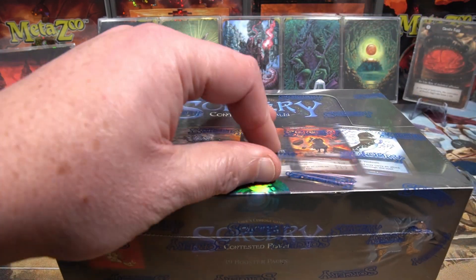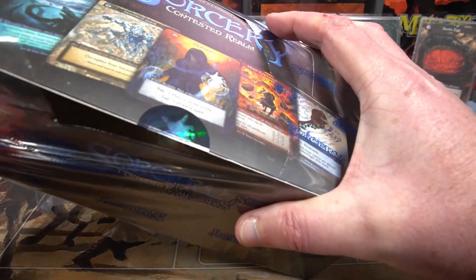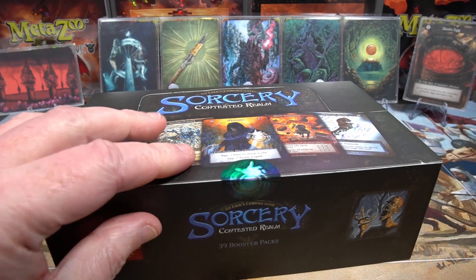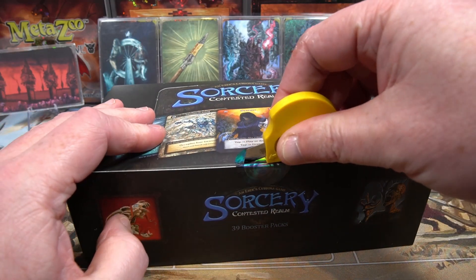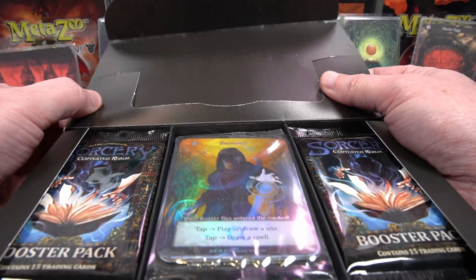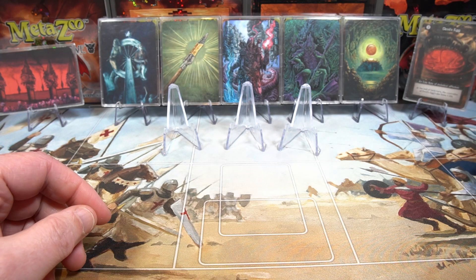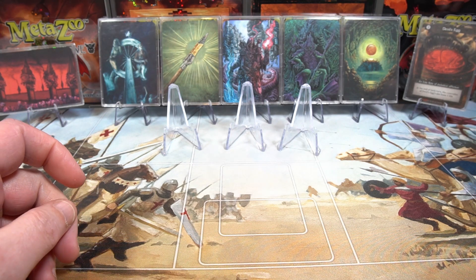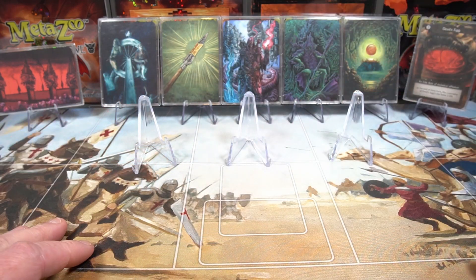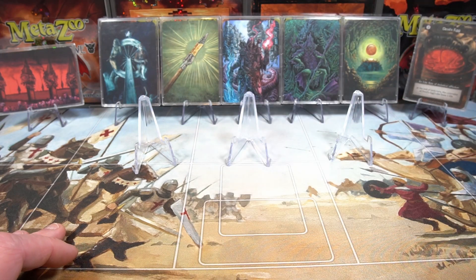Dean Allsopp was kind enough to sell me a few of his boxes from the Kickstarter he backed, at a very reasonable price based on the way the market's been going. They're finally here and we can't get enough of Sorcery, especially the foils. We've already hit a Curio, so our luck probably won't stretch to another. But we do get our topper — a very nice foil topper.